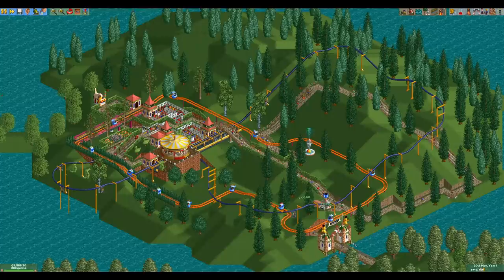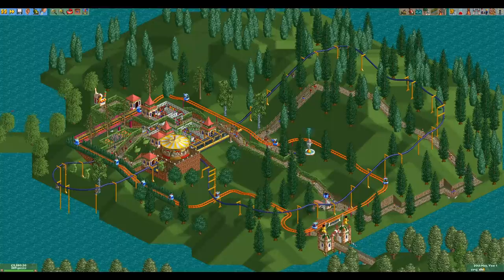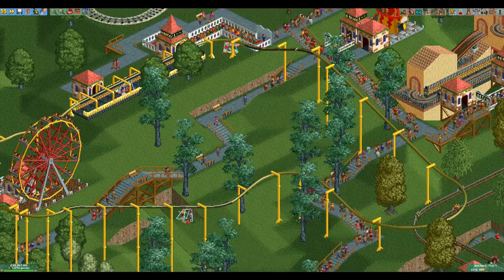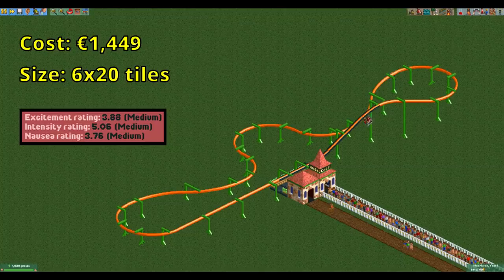Now it's time to show off some efficient coaster designs. These won't be useful very often, as most of the time when you build a mini suspended coaster it will be a custom design that fits the terrain. However, if the mini suspended coaster is your only cheap option, these designs can be useful for making money early on. There is a download link for these designs in the description. First, there is this design which is very cheap and very compact and barely makes all the stat requirements. It isn't the absolute cheapest or most compact design, but it strikes a great balance between the two.